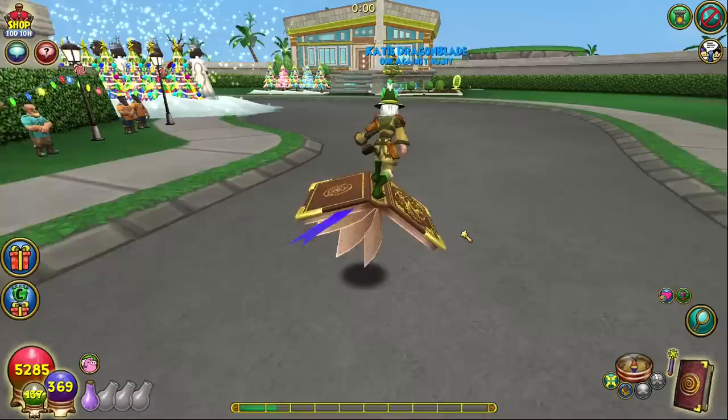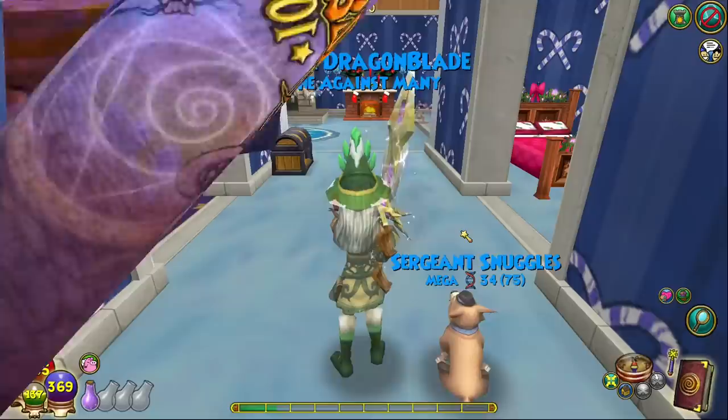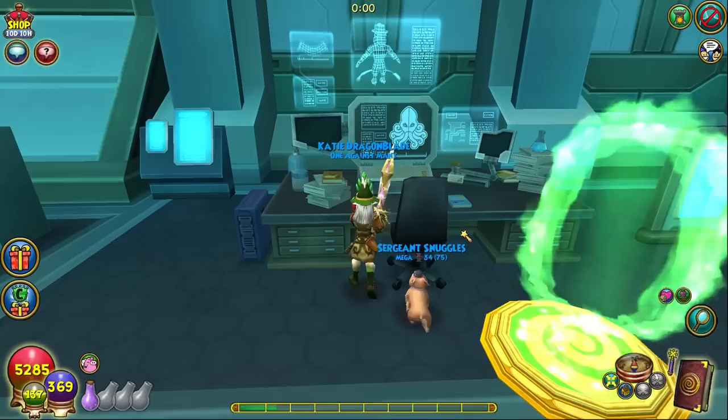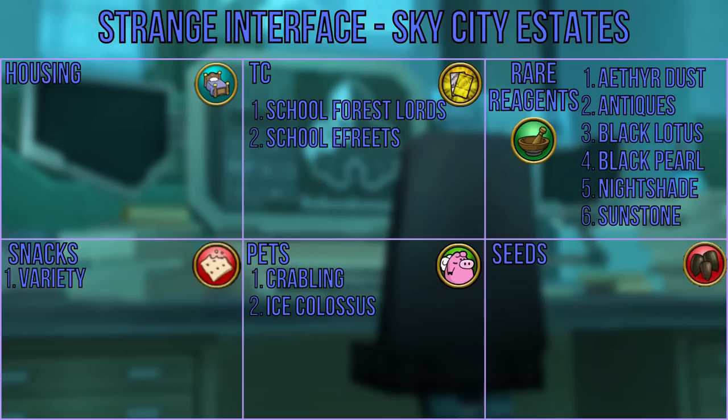The strange interface is found in sky city estates. Head directly down the road from the spiral door to the first available house. Once inside, head straight toward the kitchen and fireplace area, make a left, and head into the small room at the end where you'll find a trap door in the floor. Once inside the laboratory, head straight ahead to the desk with the computer screen to claim your reward. The strange interface can give you TCs like the school forest lords and school efreets, reagents like ether dust, antiques, black lotus, black pearl, nightshade, and sunstone, along with a variety of snacks and the pets grappling and ice colossus.